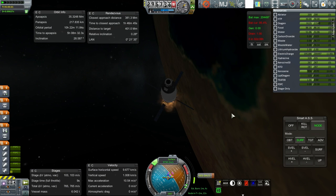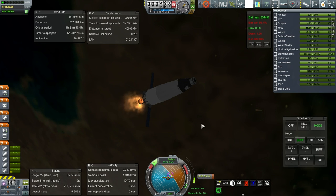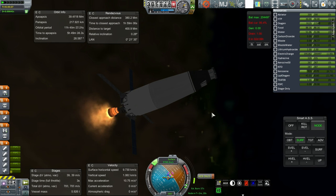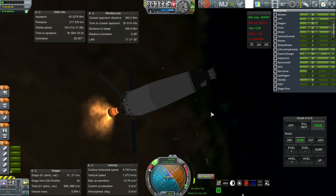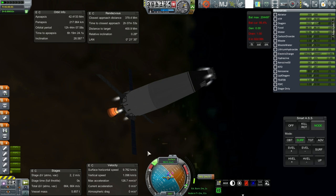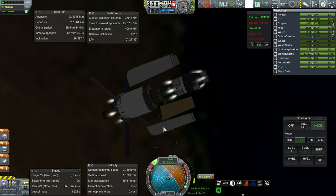Okay, here we go — last 10 seconds of this engine's burn. It's taking a lot more delta-V than I thought it would — we're going to use quite a lot of the service module it seems. I don't know how we got to that point, but it seems like we have. It's a little bit disturbing. It only looks like about a hundred meters per second free. Anyway, separation.